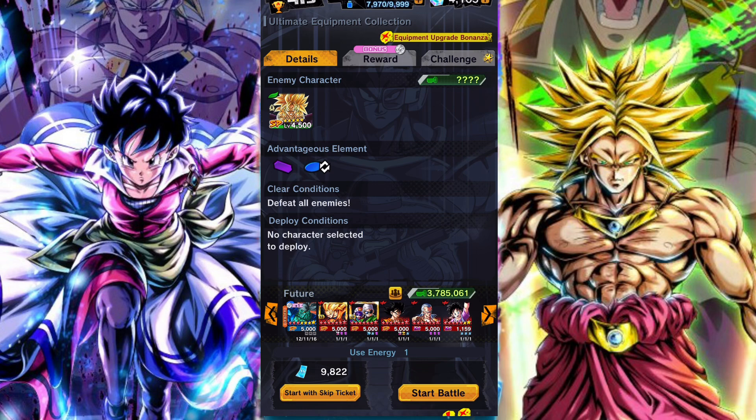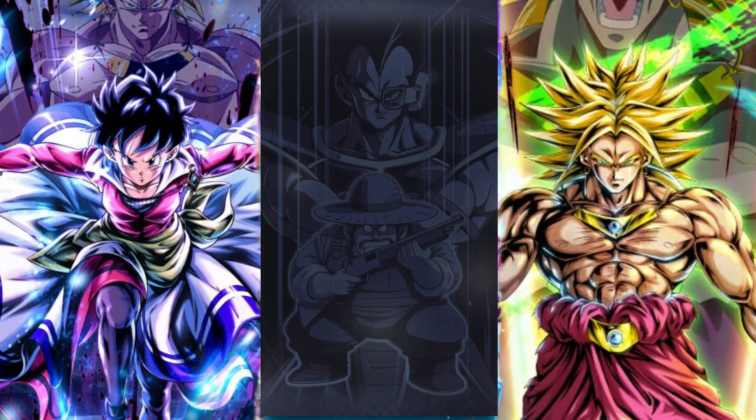For example, with Bojack doing 10 stages, I get one coin for the 10 stages and one for Bojack, so I get 20 in total.